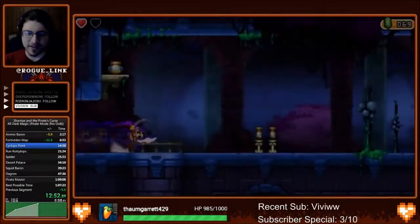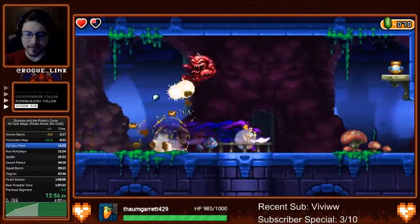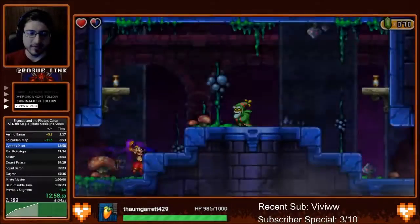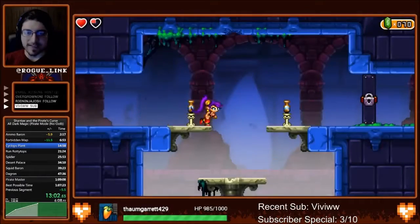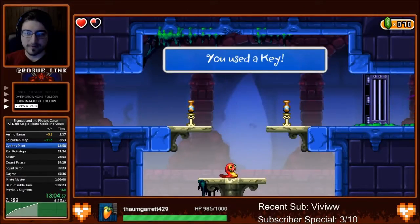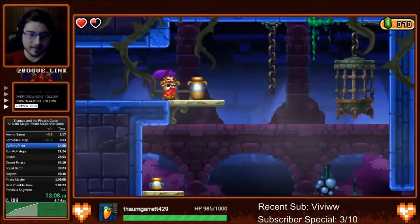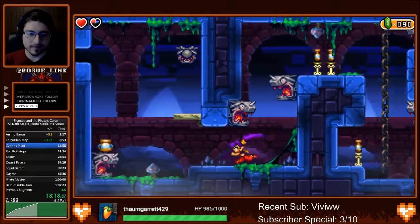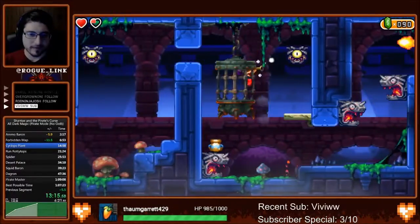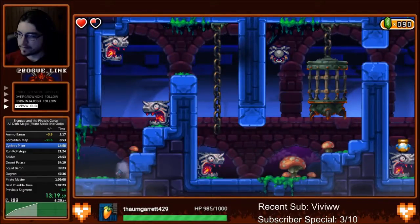Hoping for some extra drops from those snakes but unfortunately didn't get any. Here, since we usually need to drop down to get a key, but since we already have two we just head right across and use a key. There are some level keys we're going to need to pick up in order to have these two extra keys later on, but for now we can just use that extra key and take advantage of having them already.